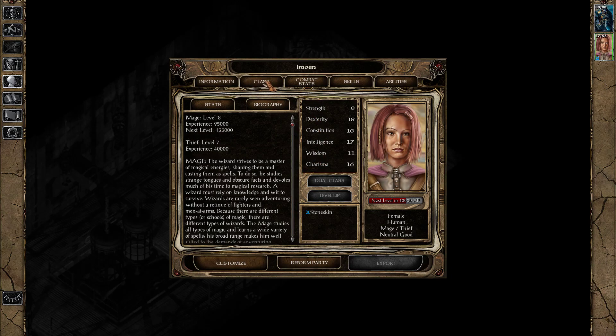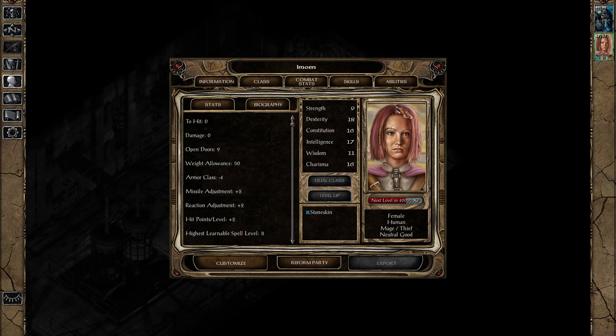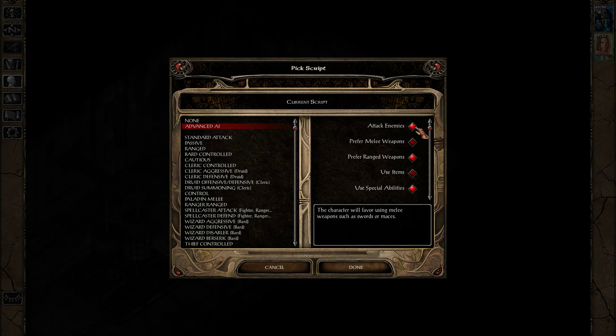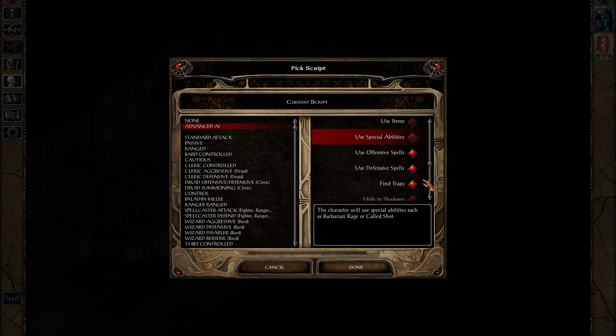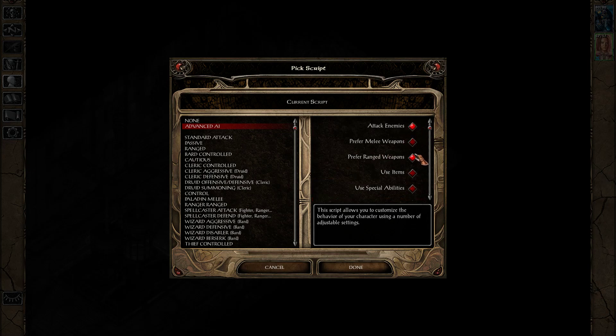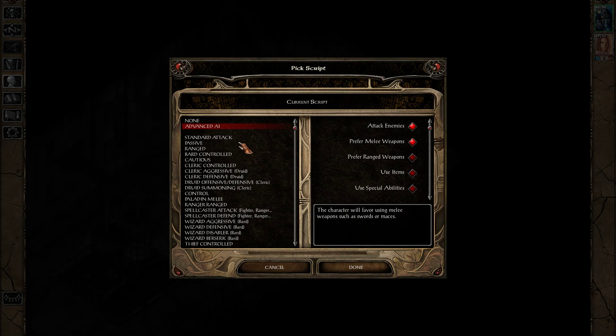I have to find the way to turn off the AI. Customize — there it is — Script. Advanced AI. I don't want her to do advanced AI. Attack enemies — prefer ranged weapons — use special abilities, no. Use offensive spells, no. Find traps, sure. Use defensive spells, no. So this is standard attack — the character will defend himself if attacked or if he sees enemies. I'm going to go with advanced AI and prefer attack enemies, prefer ranged weapons. Done. And then I'm going to choose my character, customize, look at script, and say attack enemies, prefer melee weapons — don't use anything else. Let's see if that works. This is a problem in this game if you don't get this stuff right.